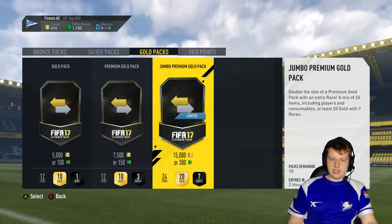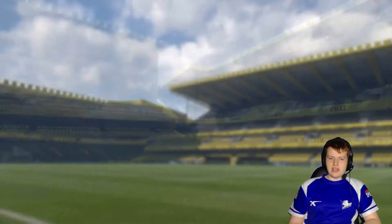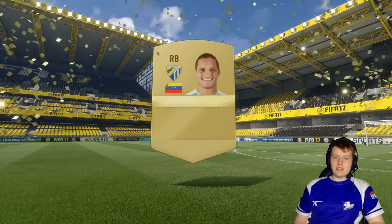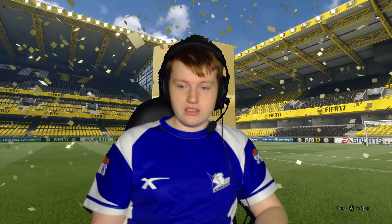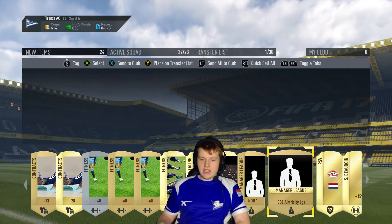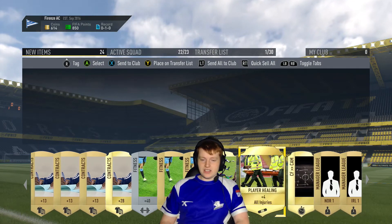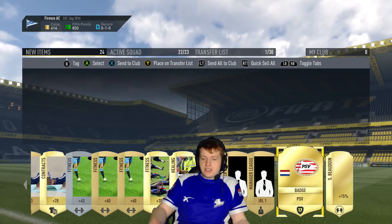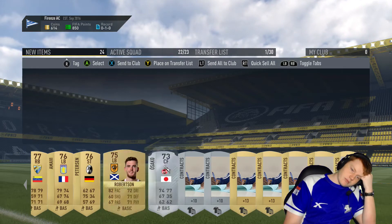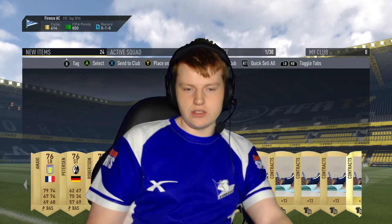You know what, guys? Let's do a sneaky jumbo premium gold pack — let's open one just before we end the episode. That'd be so awesome — imagine if we got a Ronaldo or something. I'd probably lose my shit to be honest. And we get... are you serious? Seven rares and I get zero players? Ain't this some bullshit. EA literally just bent me over with that one. Are you serious? Two — one fitness card. I didn't even get anything good. PSV badge? Who gives a fuck about PSV? At least we got Asako — we can add him to the collection of other useless Japanese players that we got and are never going to use.